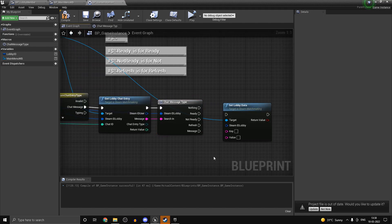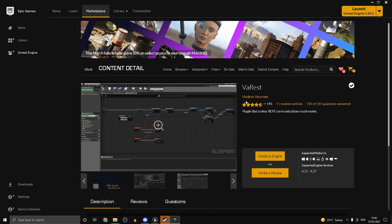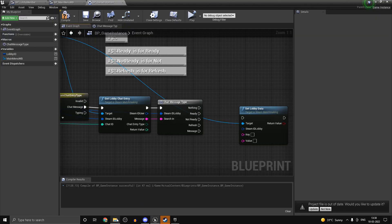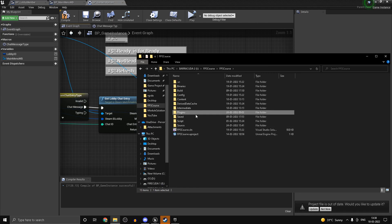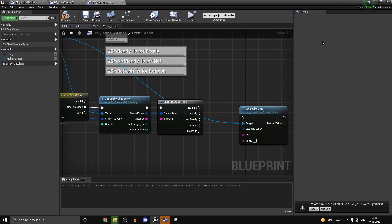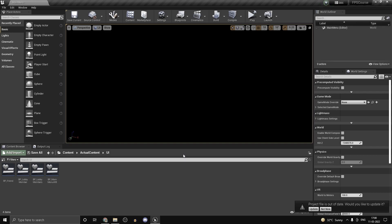To actually add the readying functionality we'll need a small plugin because we'll be storing data as JSON — we'll use VaRest. Install it to your engine, or if you're on a source build, copy the plugin into your project's Plugins directory and restart the editor. The video is getting quite lengthy so I'll split this into two parts — next part we'll finish off the ready system. Hope you guys don't mind!